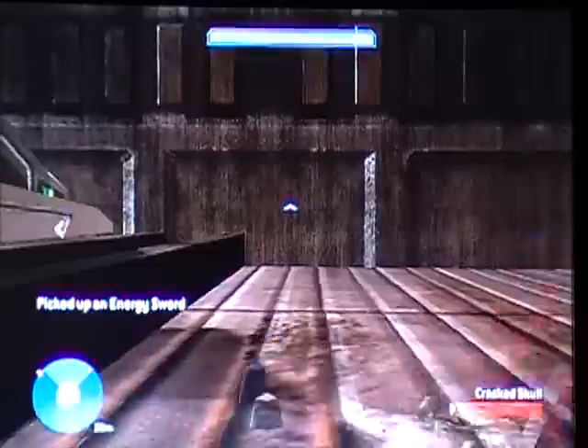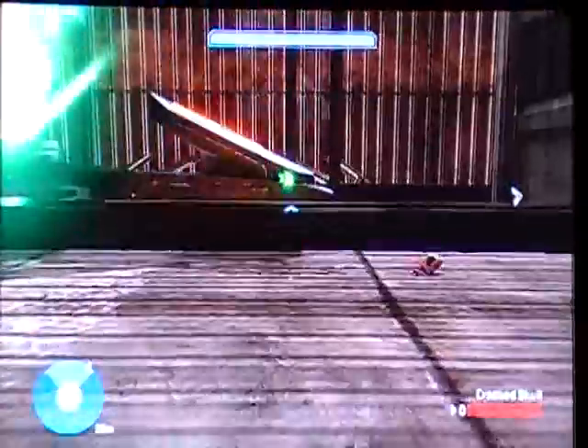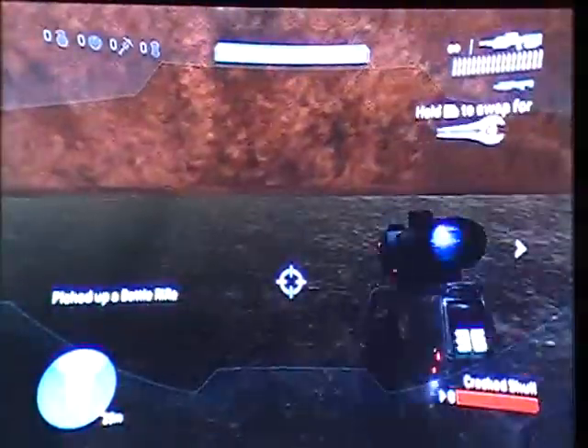Now you're in this room — there's a mongoose in the floor — and you get off, get a sword, and then drive. It looks like you're turning to your left, then pushing forward, and getting off, and that pushes you into a teleporter.